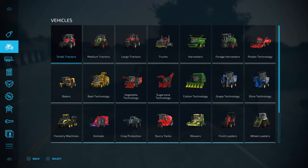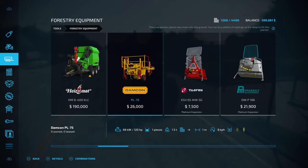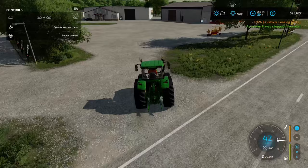What we want to do is buy a tree planter. We'll come into tools, find forestry equipment, and we want the Damcon PL-75 tree planter. This will do trees and poplars, and there are also some stump grinders and trailers. We're going to lease the Damcon - and that's it sitting there in all its glory.